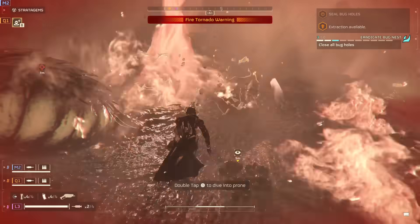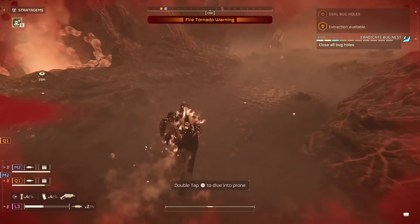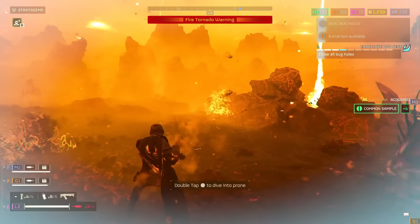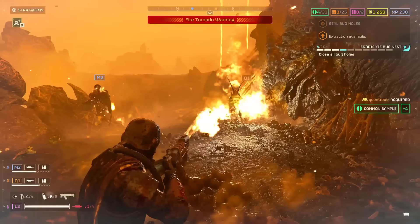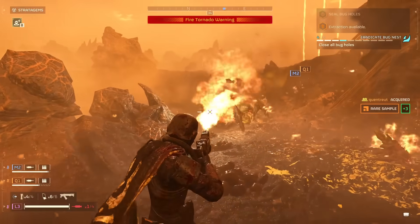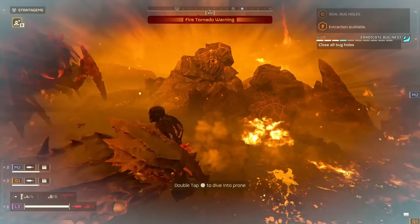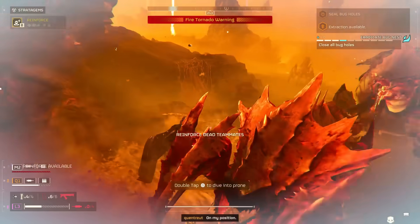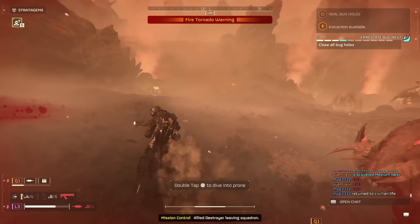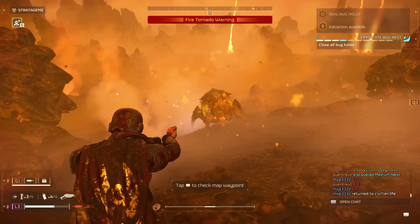Continuing forward, we have a new passive ability on the two new armor types as well as the new armor currently in the store. The passive gives you a 75% fire resistance, which is quite enjoyable. I find it to be useful on Hellmire with the flame tornadoes, the Hulks that inflict fire damage, and most importantly, you can survive friendly fire as well. I do not have anything negative to say about it — it's an awesome passive that will be useful on missions where you might receive fire damage, and it's good against both bot and bug planet biomes.